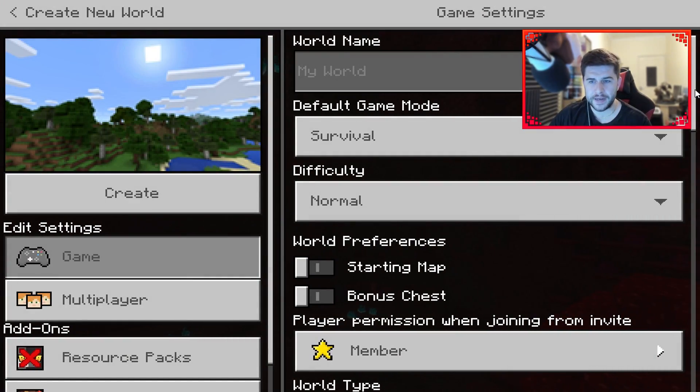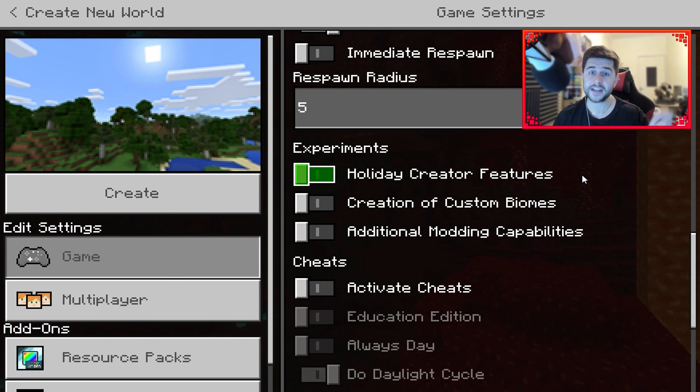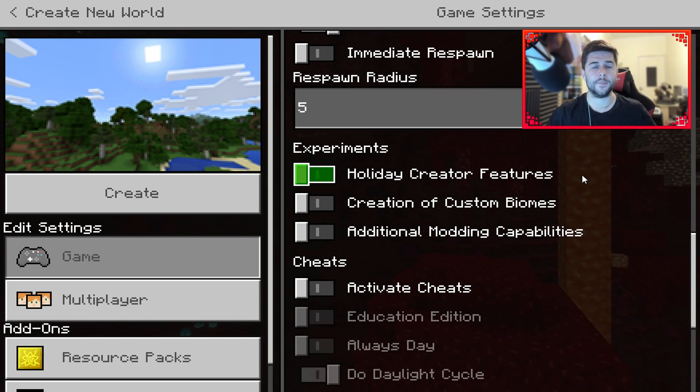I've speculated that the new experiment version — the holiday creator features — was going to be for a new holiday update this year. It has been confirmed that there is going to be no other major update for Minecraft this year. The next major Minecraft update is going to be 1.17, the Caves and Cliffs, and it's coming in summer of 2021.